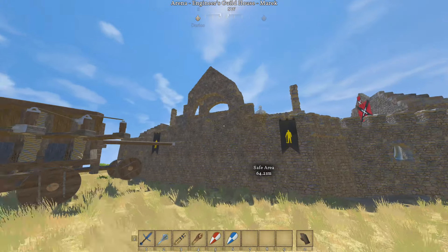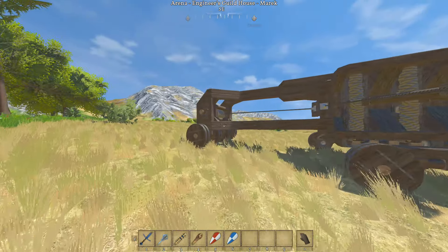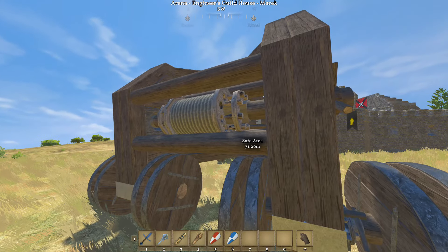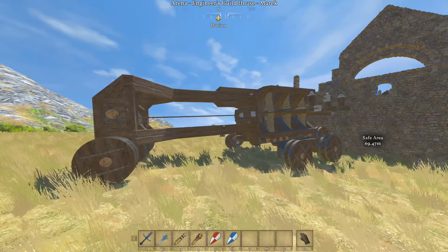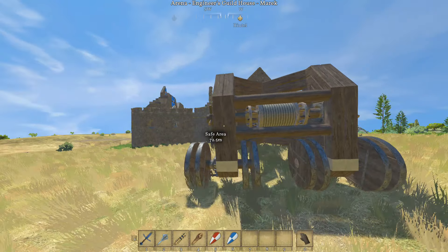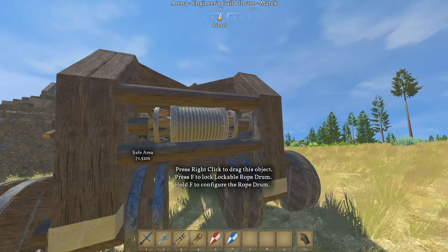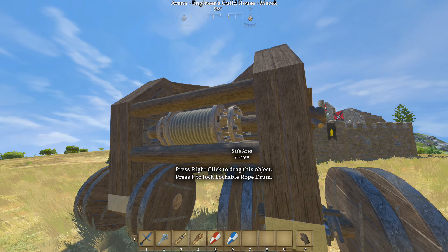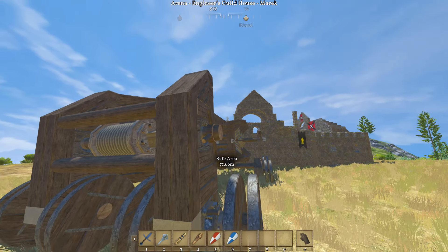We've got an enemy with a statue behind a wall — we're going to go through it, it's just that simple. This is the Apollyon siege system battering ram. The drum is set to just before the parts break. You can adjust it if you want, but at your own risk.